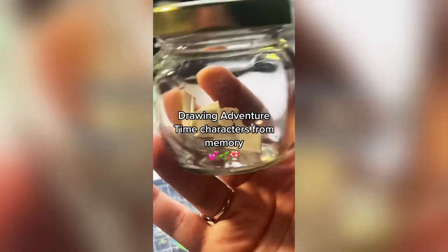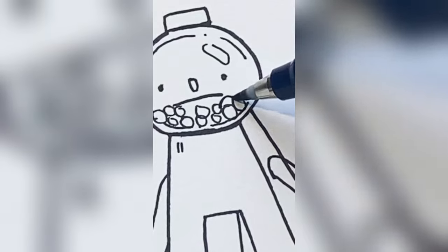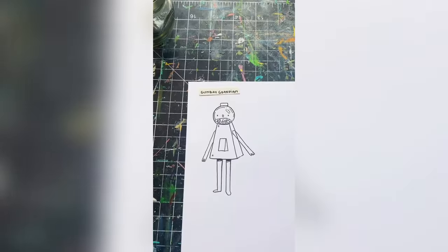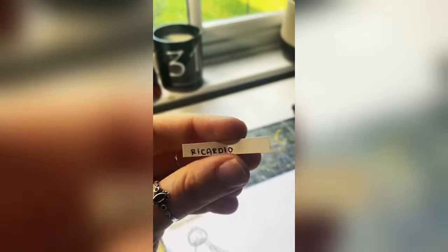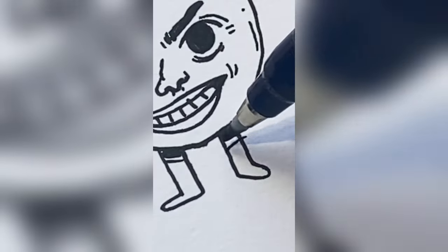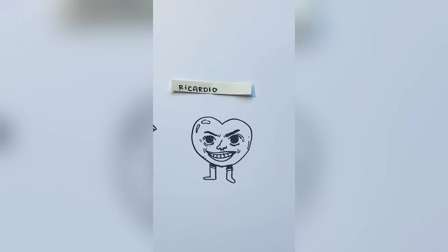Drawing Adventure Time characters from memory — who knows what part this is because I do not. First, I got Gumball Guardian and let me just tell you, I was way too confident as usual, because my version kind of reminds me of somebody else. Anyway, next I got Ricardio. I got the weirdest characters this time — Ricardio is super disturbing.